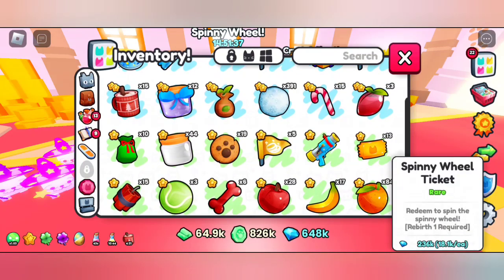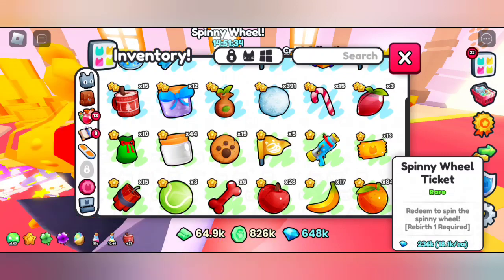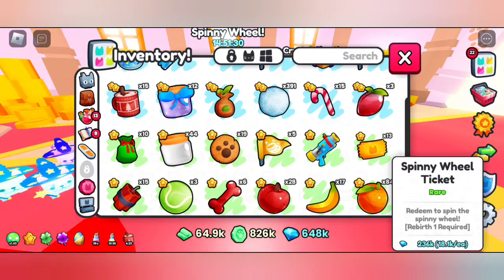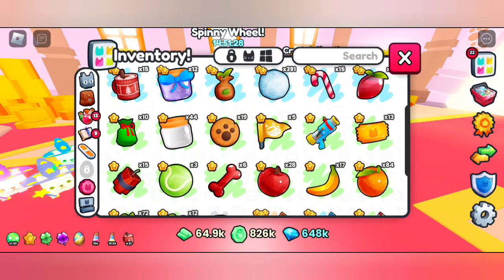Just log into the game, get your spinny wheel ticket, go to the trading plaza and sell it. You can also get these spinny wheel tickets from rank rewards too.